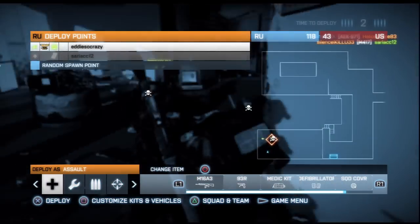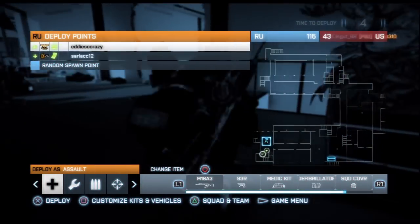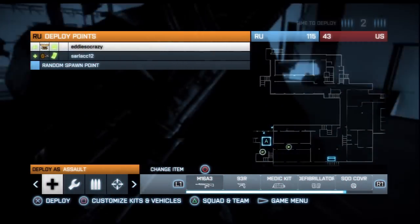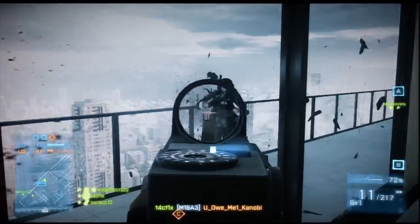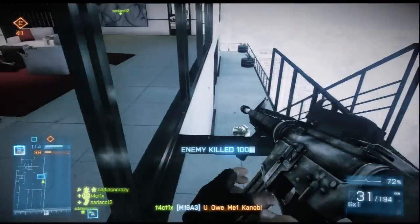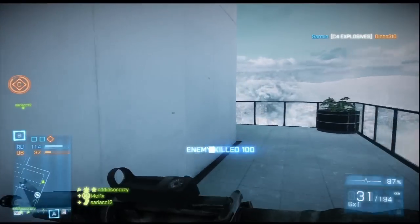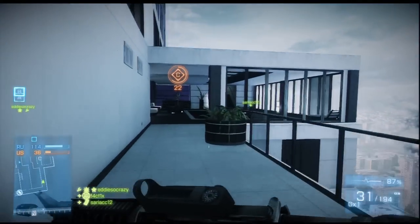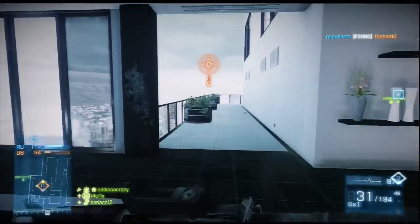That basically covers my view on Conquest Domination. It's three flags no matter what map it is. You can neutralize and cap the flag extremely fast — as soon as you have the flag neutralized, you cap it almost instantaneously. There's no spawning on a flag once you have it captured; that's one of the big differences between Conquest and Conquest Domination. You're given either a choice of a random spawn, spawning on a teammate, or spawning on a spawn beacon. That's why it can be important to have a recon in your squad so they can put a spawn beacon down.